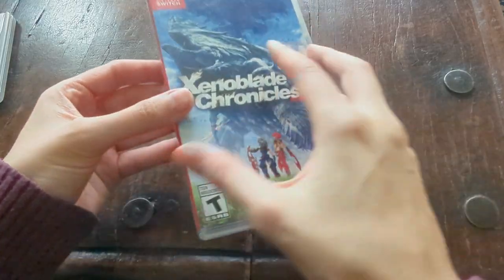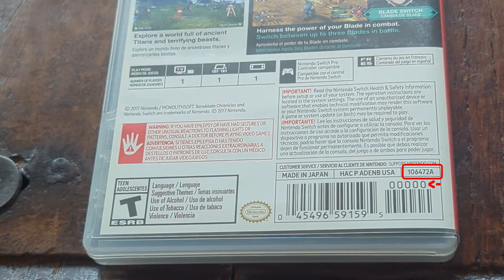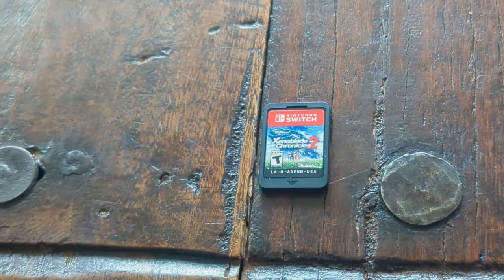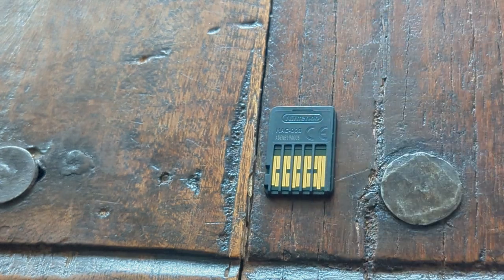However, this is not always a one-to-one thing. For example, my Xenoblade Chronicles 2 game here — the back of the cover actually shows that this is not a revised cover; it's still the original first press edition. But on the back of the game card, it has a 6 at the end, meaning it's the 6th revised game card. So there is a somewhat independent relationship going on between the game card revisions and the case revision. Sometimes they are related, like with Breath of the Wild, but sometimes they're not, like with my copy of Xenoblade Chronicles 2.